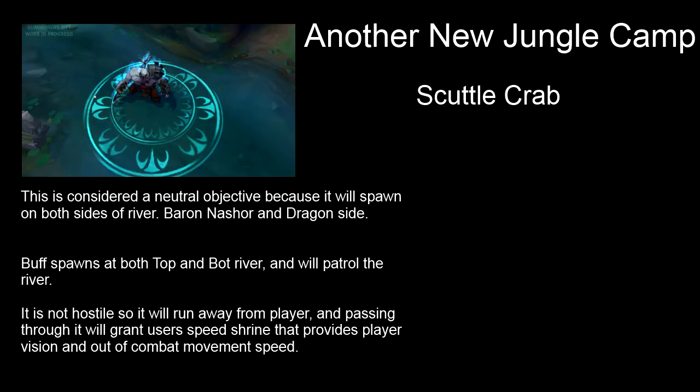Next is the other new jungle camp called the Scuttle Crab. This is considered a neutral objective because it spawns on both sides of the river — Baron's side and Dragon's side — so there's a chance of either team having one, both, or neither. The buff spawns at both top and bottom river and will patrol the river. It is not hostile, so it will run away from players. Passing through it after you've killed it grants you a shrine that provides player vision and out-of-combat movement speed in the river.